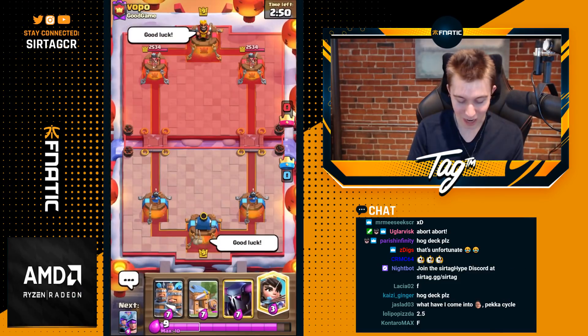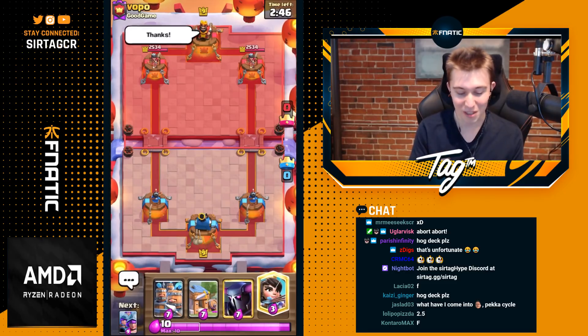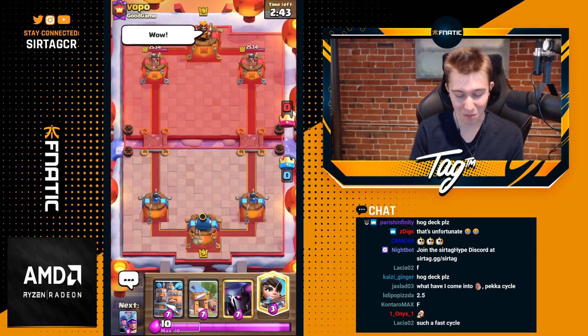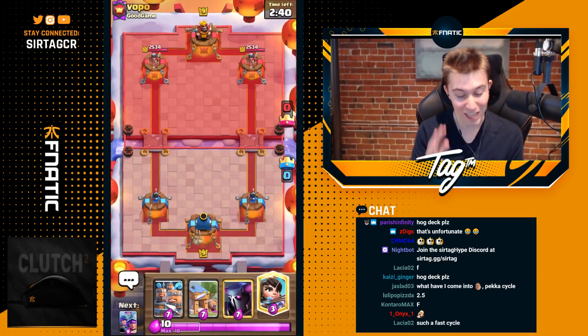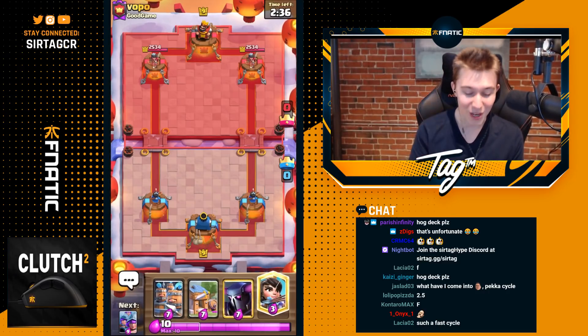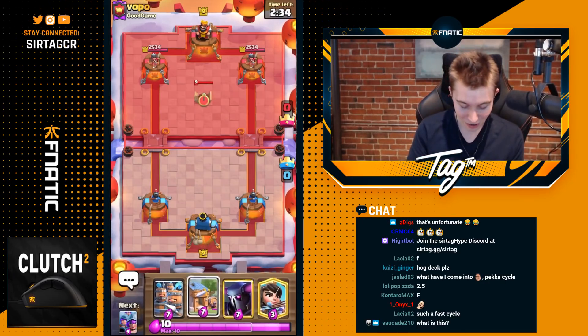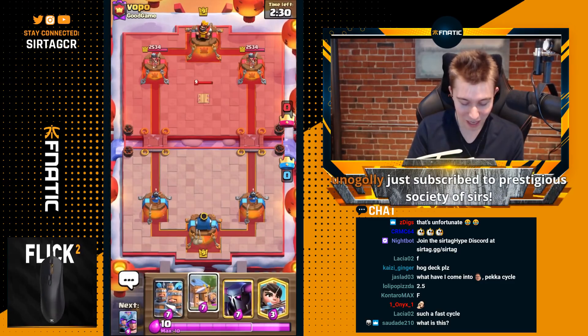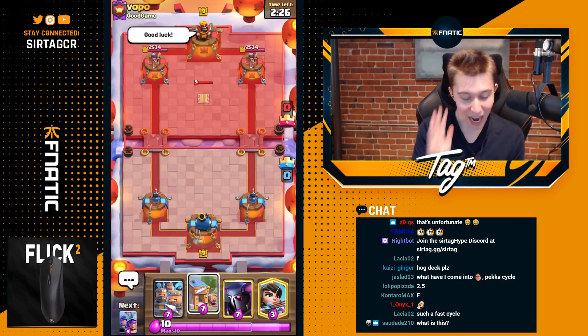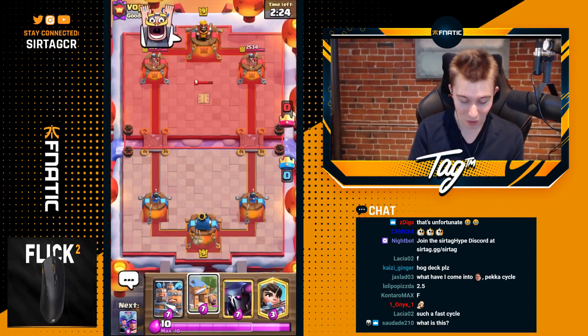We're going to sauce out a good luck, and we're not going to cycle anything at all. We're saucing out the good luck so he knows we're here, so he doesn't spam at the river when we don't drop anything for the first couple seconds. When you're running the heaviest cycle deck ever, you've got to make sure that your opponent knows that you're still in the game. I don't want to respond to that Tesla still — it just doesn't matter to me. I want to go for a Barbarian Hut and get to double elixir. That is my goal with this deck.